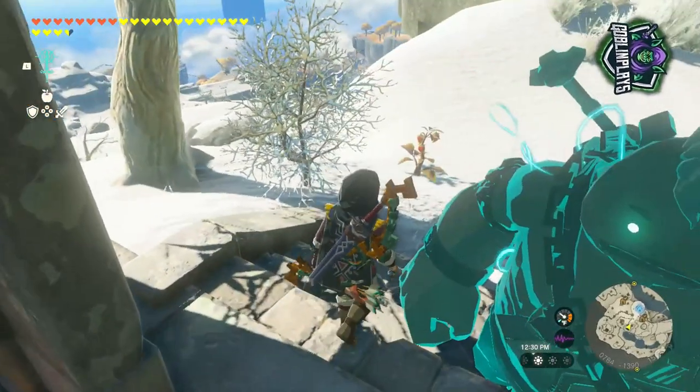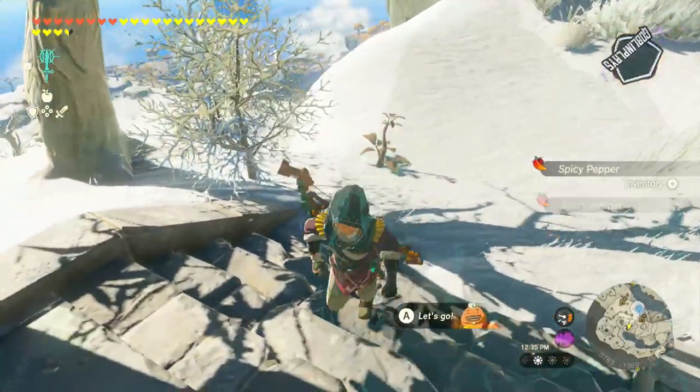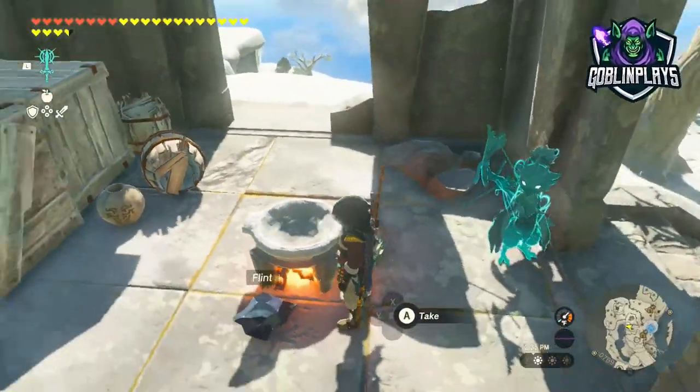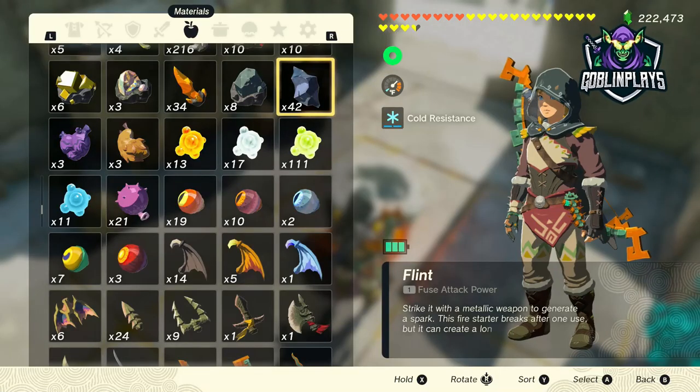Let me show you exactly what you need to do to cook these bad boys up. These peppers are a little bit everywhere — they're down there below the hill, they're right here, they're all over the snow area. Just keep an eye out for them, definitely grab them up, and do not just start shoving them inside your face — you want to cook them.